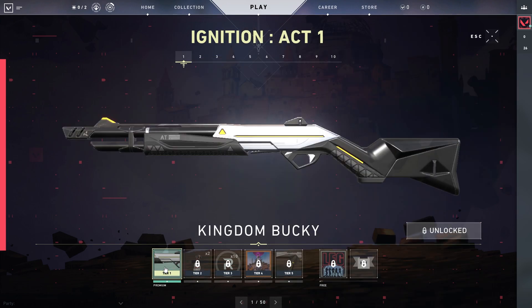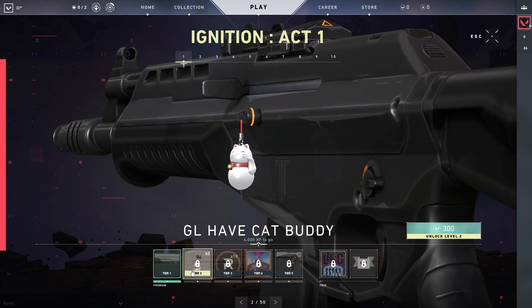Starting out with our first tier, you will automatically get the Kingdom Bucky if you do unlock the premium version of the battle pass, because there's two versions — there's a free and then there is a premium. So tier one, we're getting the Kingdom Bucky.